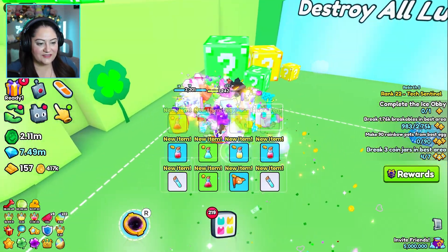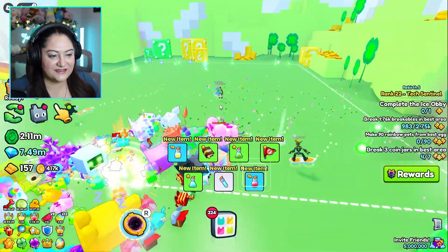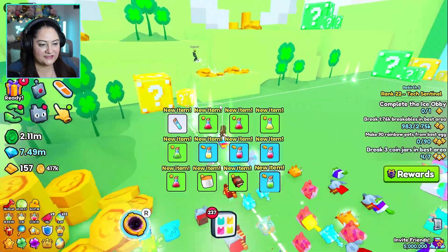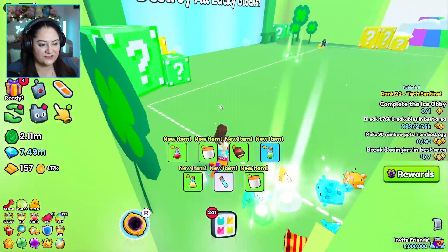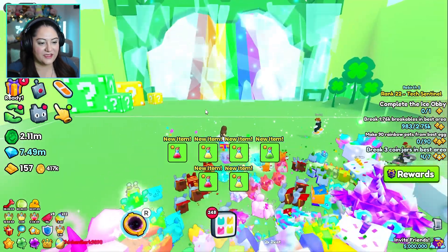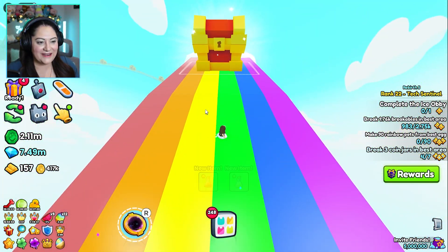Let's break all these lucky blocks. We are going to the end, boys and girls. Let's grab all of these — they're all useful. Which block have we not destroyed? There we go, it's open! Okay, next one.